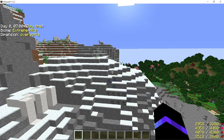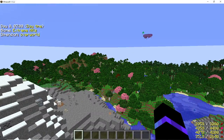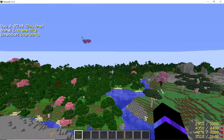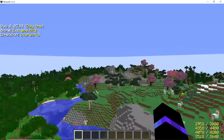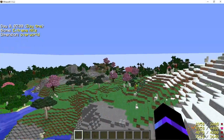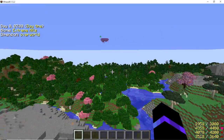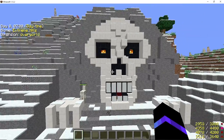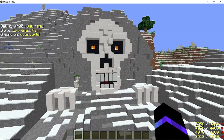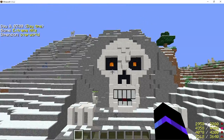Hey guys, Mama One here again with build number 29. This is one of my absolute favorite builds. This one came from Almost Addicted — I've got the link to his tutorial down below. It is a really awesome build and I freaking love it. It's a skeleton skull — it came out so good. I did tweak it on the inside and tweaked the eyes a little bit.